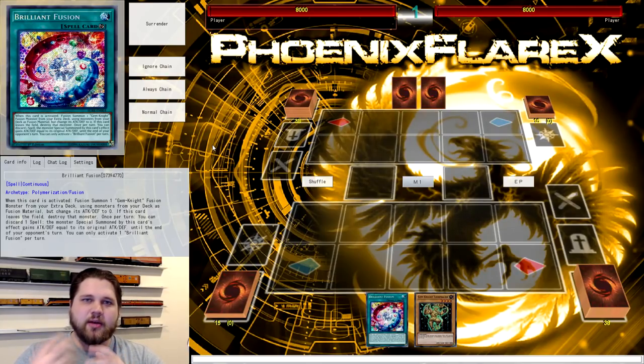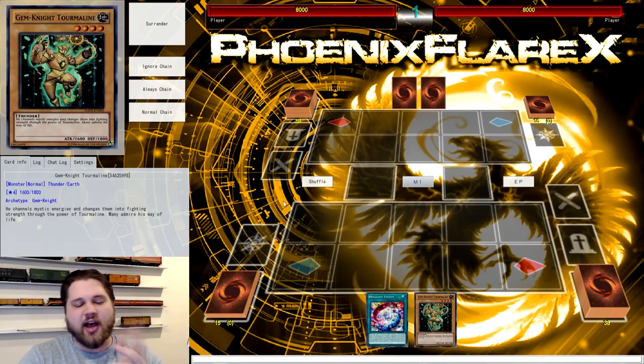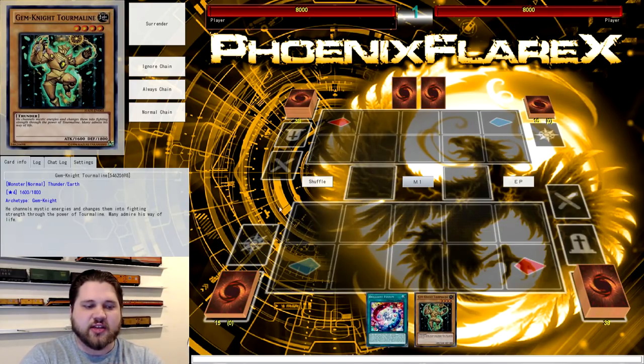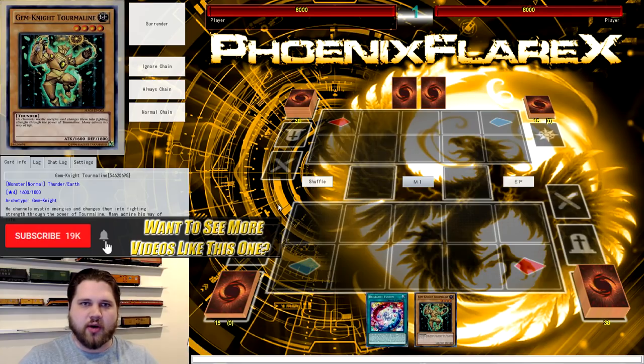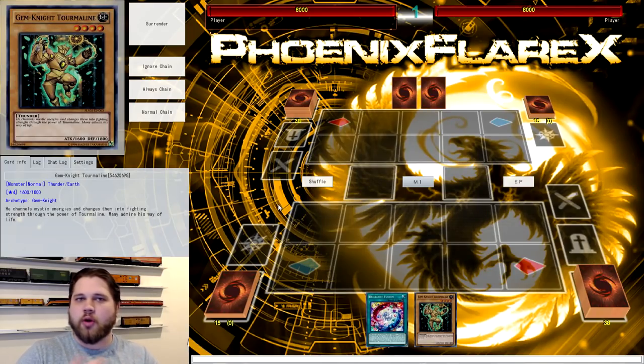What I'm going to be showing you is the new and updated Gem Knight FTK utilizing only Brilliant Fusion and any Gem monster — it can be Armadillo, although you have to change how you do one simple step. Basically, Brilliant Fusion plus any Gem Knight monster in your deck. The Gem Knight FTK allows you to burn for exactly 8,000 with just this self-contained two-card combo, and no outside resources or factors are involved. The combo got better with Summon Sorceress, so it's worth looking at the updated version.